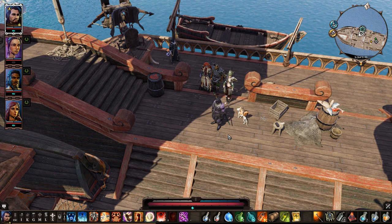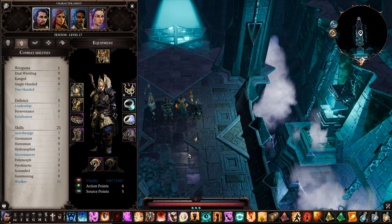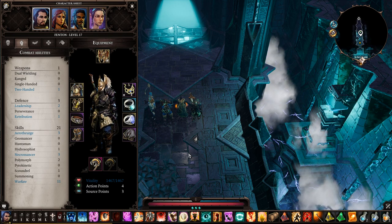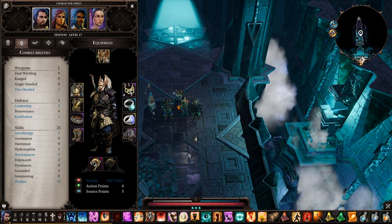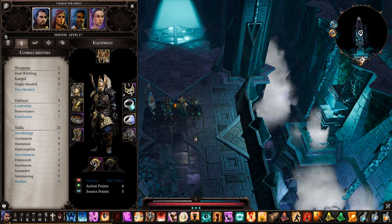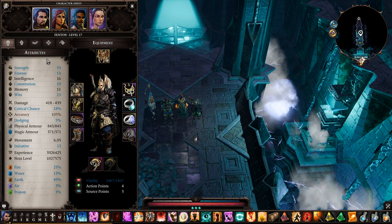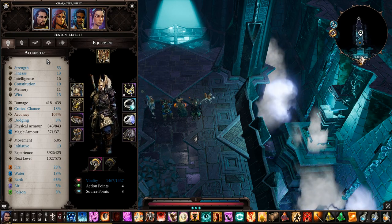Let's get to the first one: my Death Knight, also known as the bait. He's our melee frontline, uses a two-handed weapon — very powerful. He'll focus more on strength gear, heavy armor and a heavy weapon. When building your Death Knight, you want to focus on strength first, then intelligence, then memory.